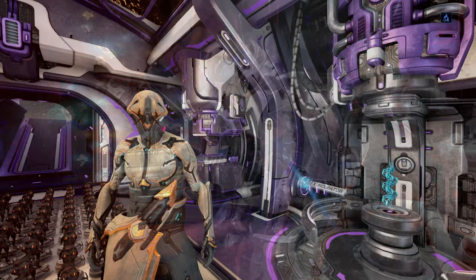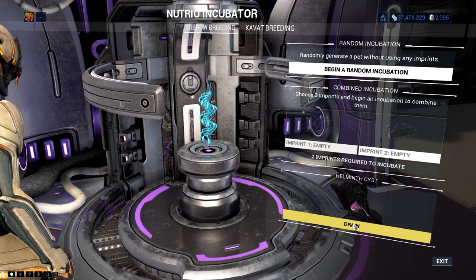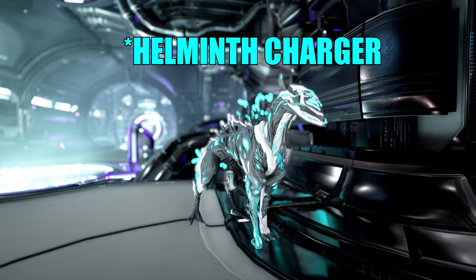With the first function, if you don't know, you can also infuse the cyst into a Kubrow egg and get a special companion called Helminth. But this is not the point of this video so let's go back to the functions of Helminth.